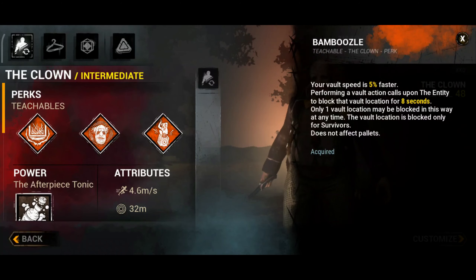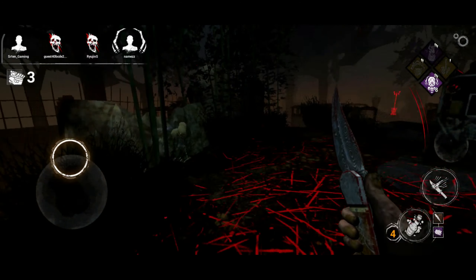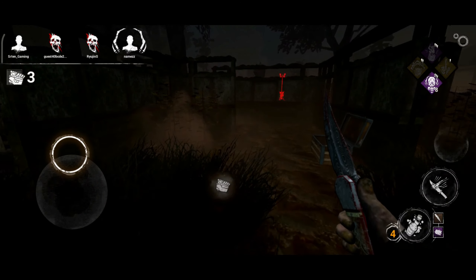Then you have Bamboozle. Bamboozle in chase is a very big perk. I think on hard loops it's a very good perk — you just vault the window and they don't have any option. Either they will drop the pallet or they will get hit. And in both cases, you will profit.